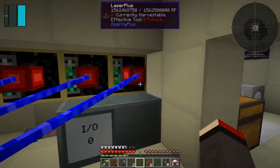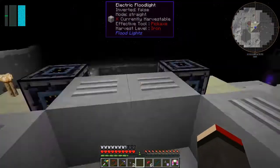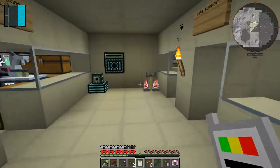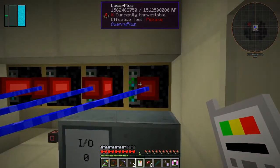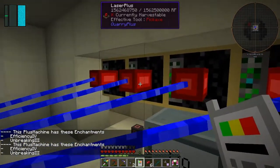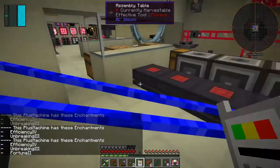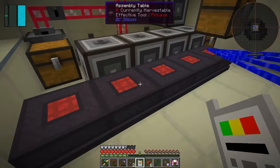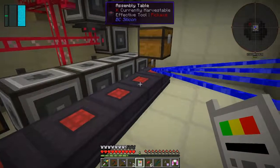One of these mining lasers I put Fortune on, so let's check that. If I right-click the lasers it should tell me which one has what. These are Efficiency 4, Unbreaking 3, and this one's got Fortune 2 on it. The Fortune one should allow it to switch across to this one at the same time, but it's not doing anything. Maybe I need to have two with Fortune on it — I'll try that between now and the next episode.